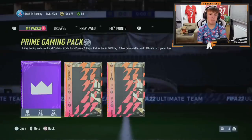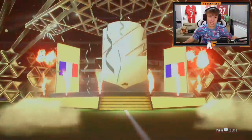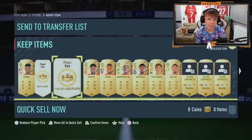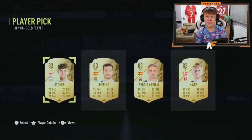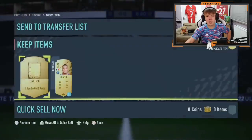Shout out to BK Brad — he's got a Prime Gaming pack, pack number three of the Prime Gaming. Anything good on the outside? Oh, he's a walkout on the outside — 86 to 88, French, left mid, Kingsley Coleman. That's already dubs outside of the pack. Of course it's Brad, because Brad just has insane luck. He gets an 86-rated Coleman. Player picks now — all 83s in the first one, not the greatest start. Player pick number two — no walkout. He used all his luck on the outside. But an 86 walkout on the outside is not bad at all.